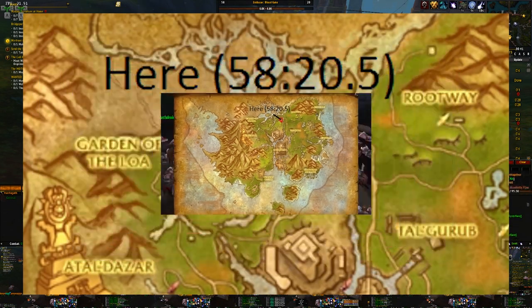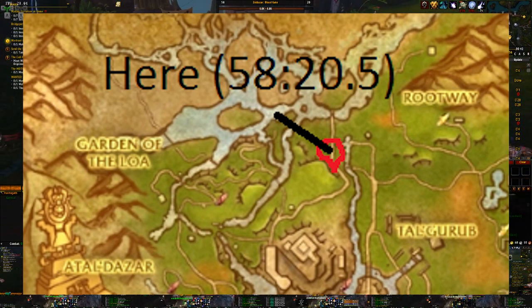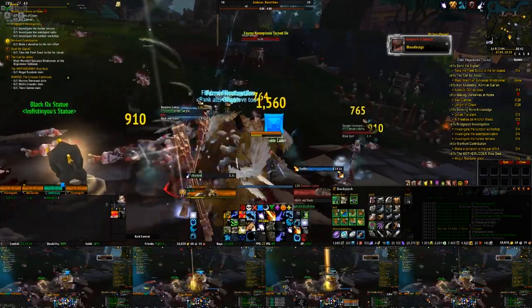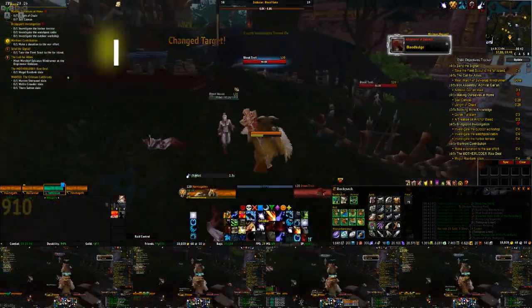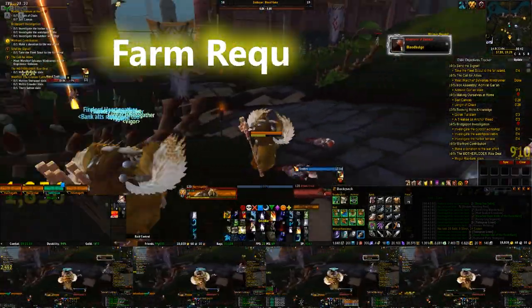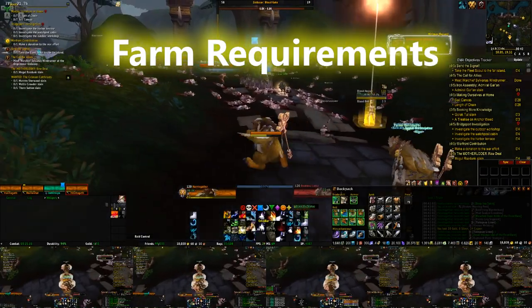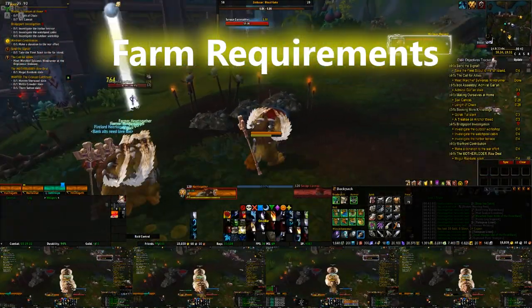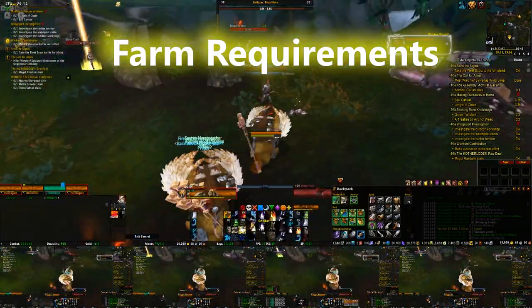I marked it on the map and listed the coordinates. Can't see the coordinates? Alright, Grandma — okay, Grandpa — let's fix that. And there it is. Coordinates are 58 by 20.5. Next up: requirements. What do you need to be able to do this farm? These are just my personal recommendations to help increase the kill count, which will increase the gold earned.